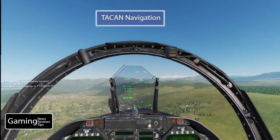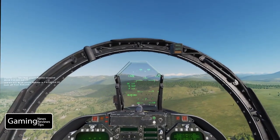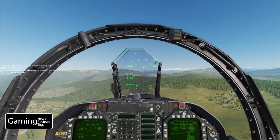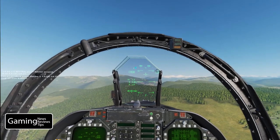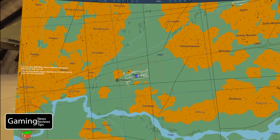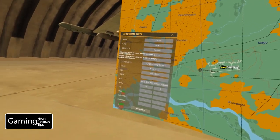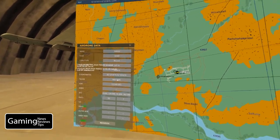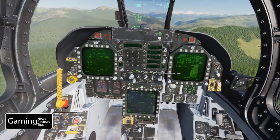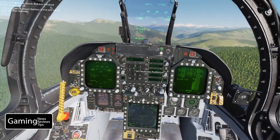We've finished our mission — we've passed waypoint 5 of this training mission and we're ready to head back to our airfield. We're instructed to fly back to Kutazi airfield and we're going to use TACCAN navigation to do that. First, we bring up our F10 map. Kutazi airfield is here, and if we zoom in the TACCAN channel is listed right on the map: 44. Clicking on the Kutazi airbase confirms TACCAN 44X.